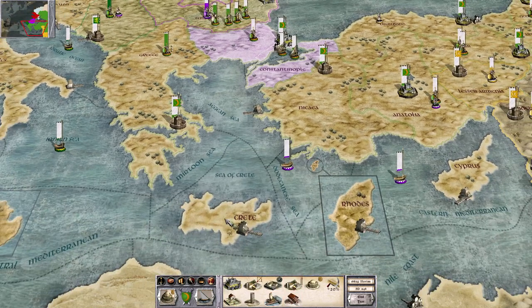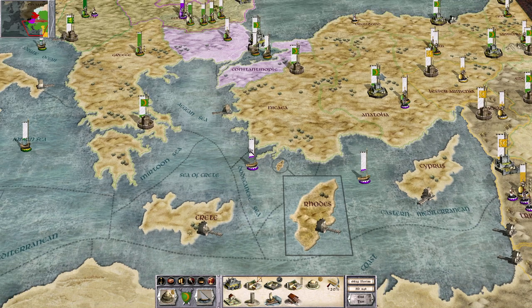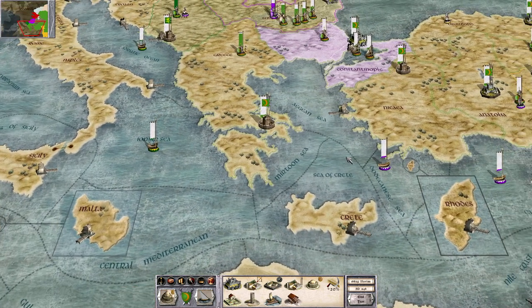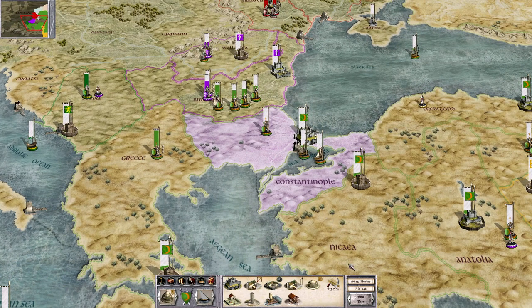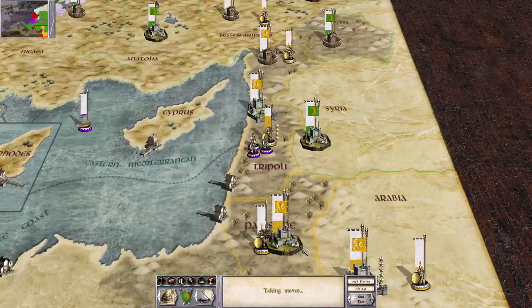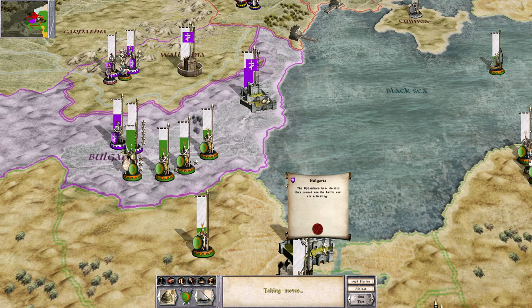We have four ships right now. The Byzantines have, looks like, just two fleets. It's possible they have stuff in the Sea of Crete — I can't imagine they would be elsewhere, given where they had territory. It looks like they're not fully withdrawn from Bulgaria, although I guess they will.